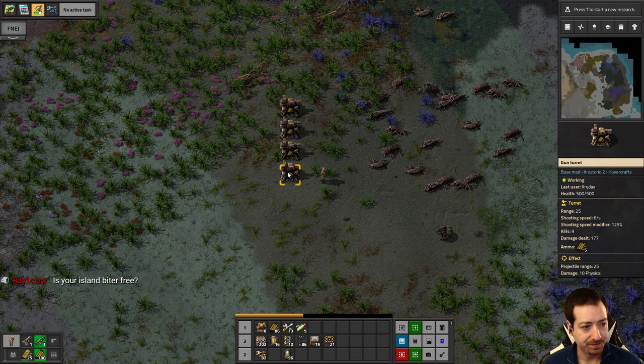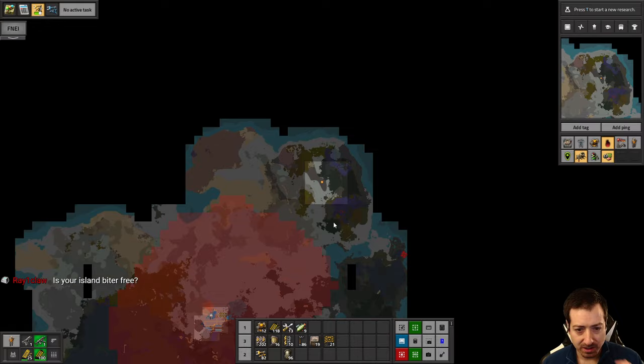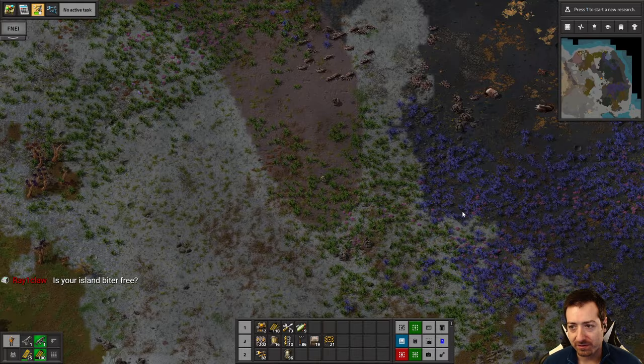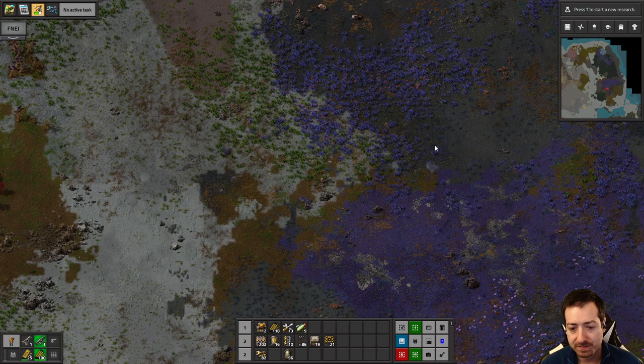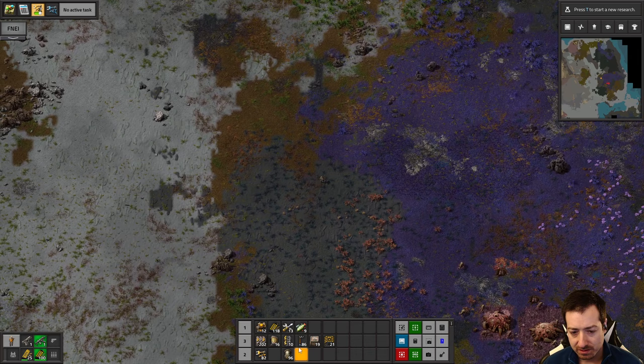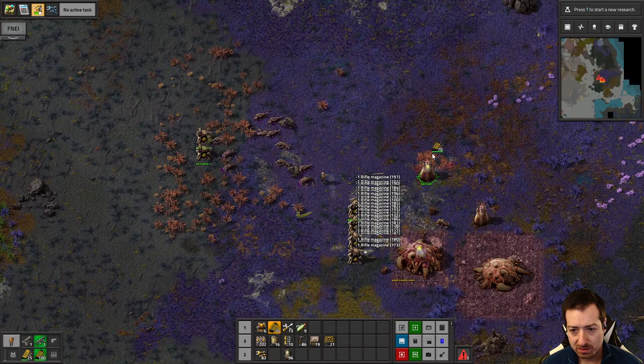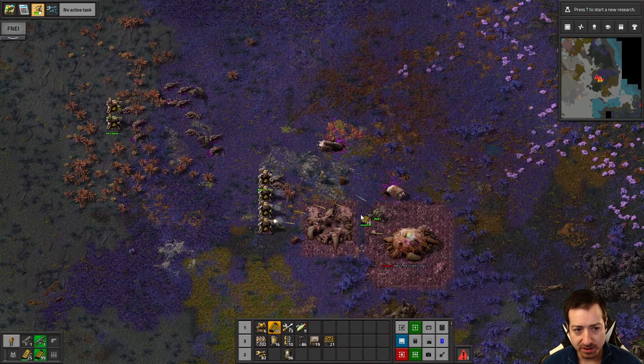Pick up these turrets and we should be good to go. My island is not quite biter-free, but it's close. There's still a base over here, a base down there, probably another base or two somewhere in the undiscovered areas of the island. Since I'm already over here, I might as well scout the rest of this side. Looks like biters expanded — we won't let that live long.